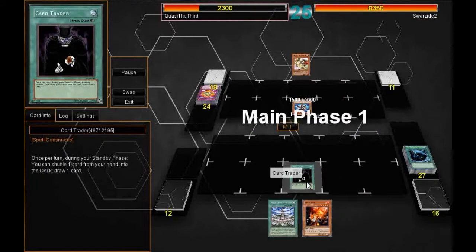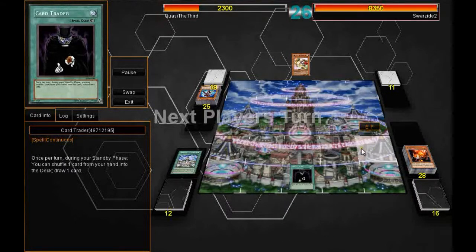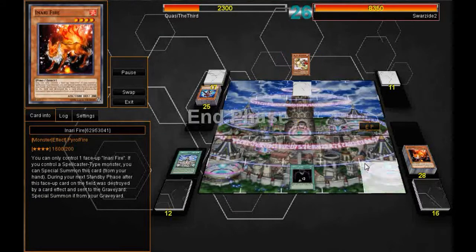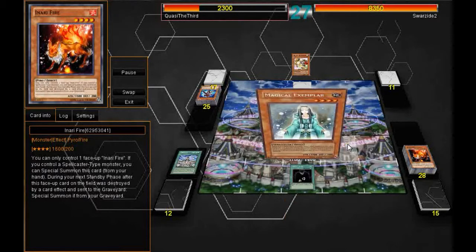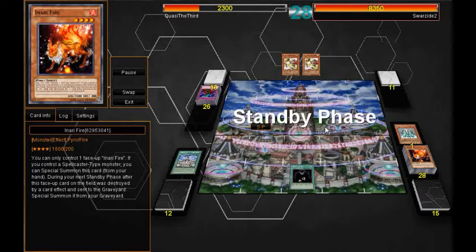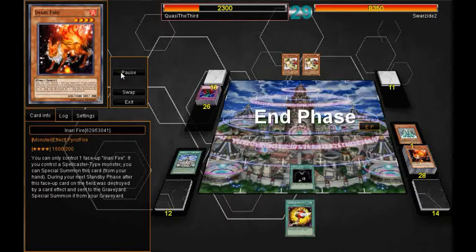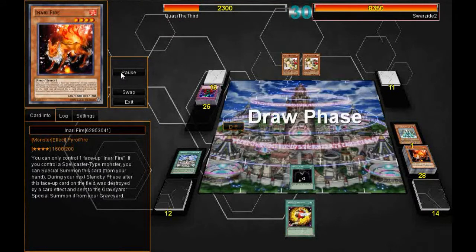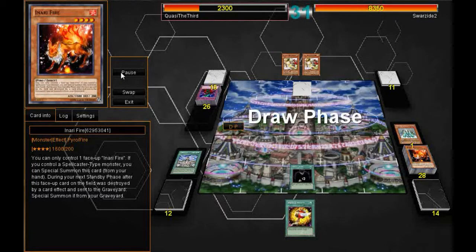Luckily, I use the Card Trader to get an Anari Fire. I want his Gaga Magician gone, so I bash into it with Anari Fire — kind of a shame. I draw the Magical Exemplar and summon it, but he has a Bottomless Trap Hole so I can't do much. He doesn't want to summon both Sam Bells yet, so he doesn't. He draws a Dark Bribe and sets it, which will come into play later.